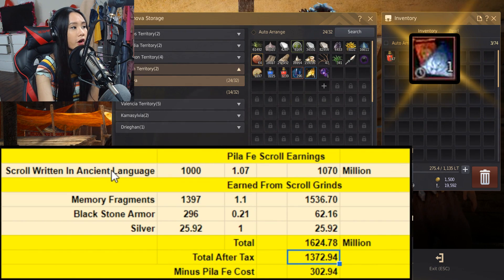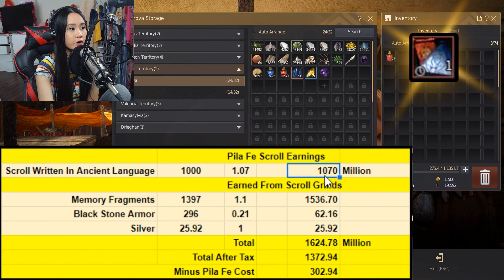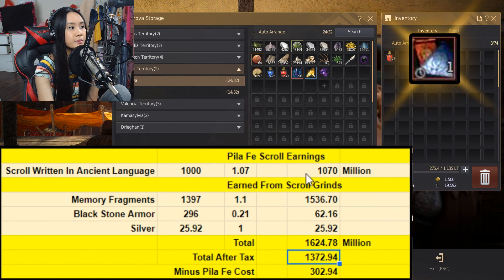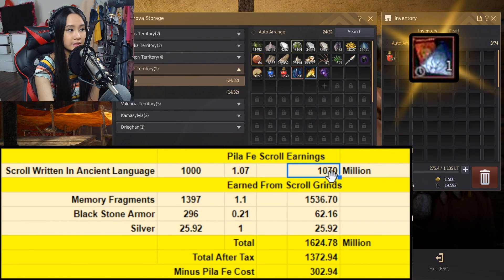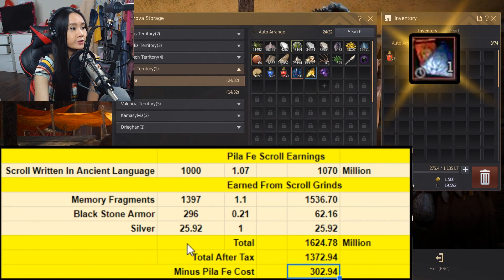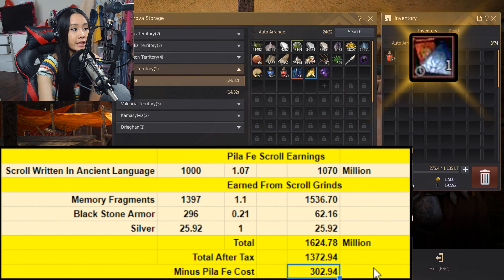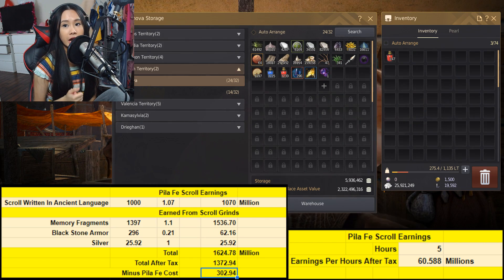Now we subtract the cost of our scrolls written in ancient language — 1 billion 70 million silver. Taking our after-tax total of 1,372 million and subtracting 1,070 million gives us total earnings after tax minus the Pilafay cost: 302 million silver.